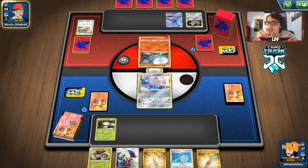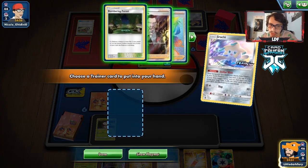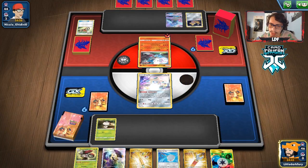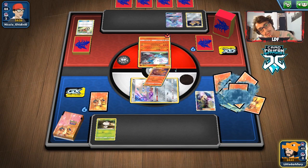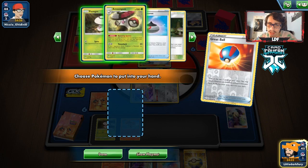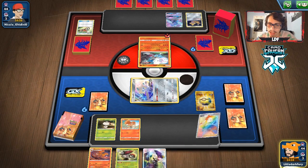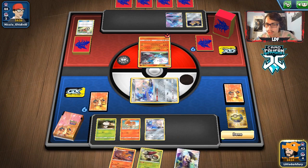They mentioned Arctozolt — I really want them to get a Zacian down. I thought they'd go Intrepid Sword but no. Let's Stellar Wish — we get a Quick Ball and a Marnie. I'm just going to take the Cynthia. Drawing into Vulpix, Great Ball, and Quick Ball — pretty good. Playing the Quick Ball, we get the Amoonguss. Going Cynthia for consistency, then grabbing another Jirachi.